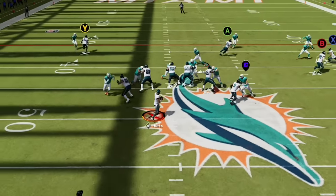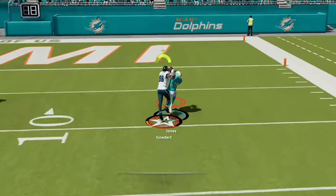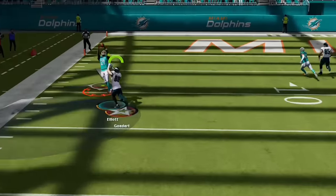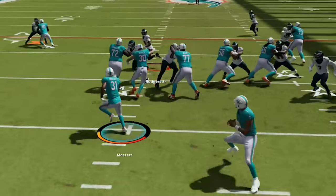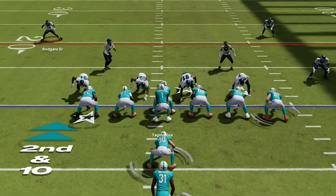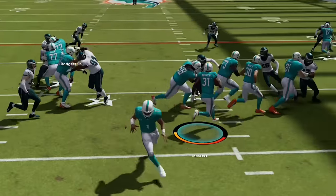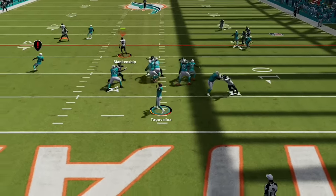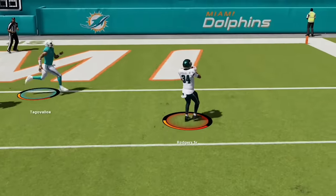On defense he comes out on a Cover 0 so we bomb it on the next two plays but can't come down with it either time. He switches to man Cover 1 and I throw an interception expecting it to be Cover 3. He comes out under center again on the next drive, so I match with the Linebacker Blitz and this time set up my run defense by pinching the line and spraying the linebackers outside to cut off outside run lanes. Then I go back to the man zero blitz and my cornerback jumps the wheel route for an easy pick 6.